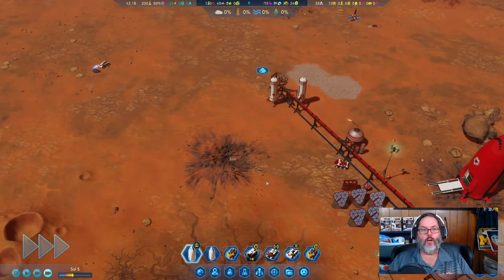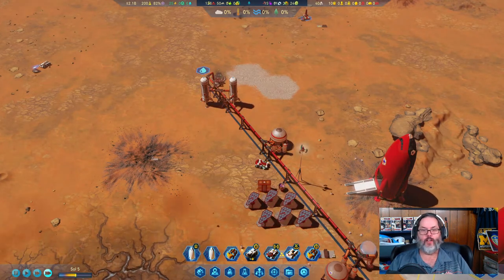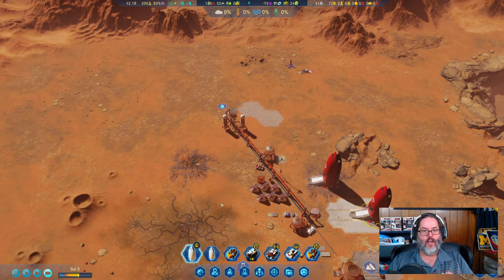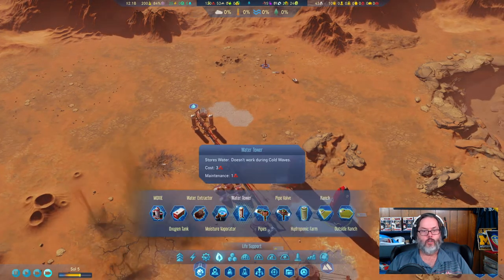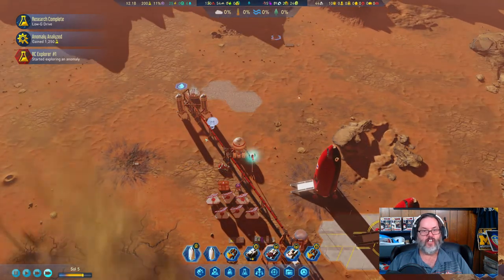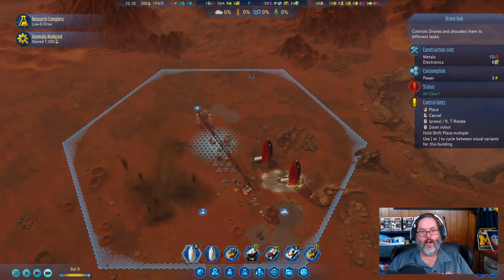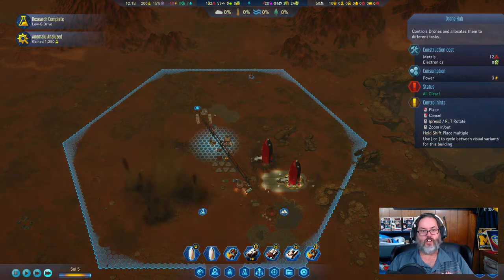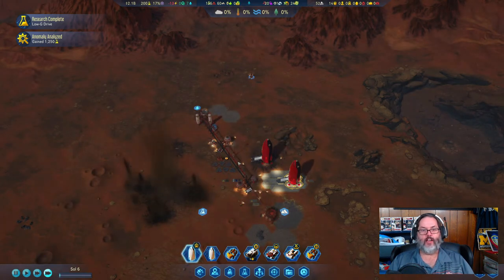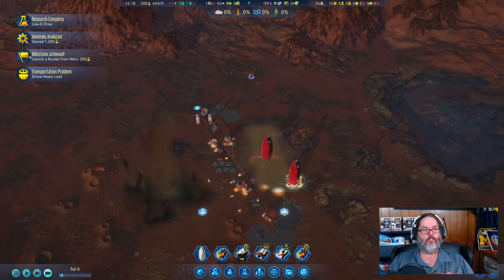Hey guys, it's RC here. We are back with episode two of Surviving Mars. We are playing as Russia on 555 difficulty. Now that I have a moisture vaporator I'm going to go ahead and stick it down here, and I'm going to stick my drone hub in here where it can reach everything. I tend to put all my initial stuff on this starting strand, and we've got a rocket ready to lift off — there it goes.